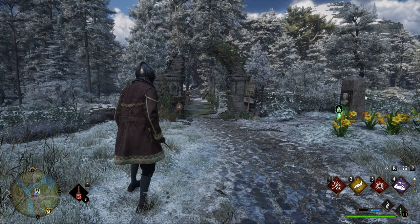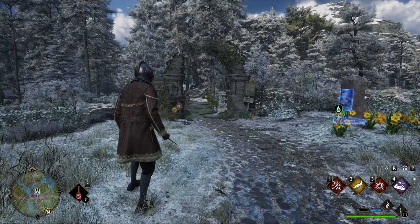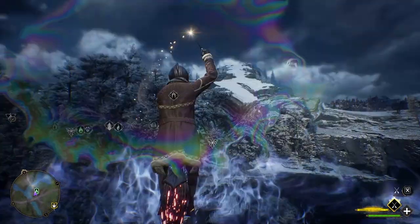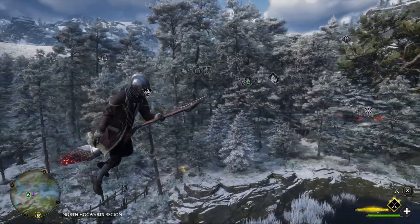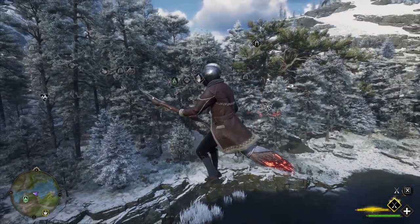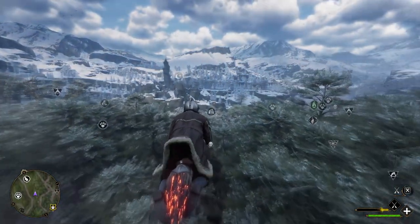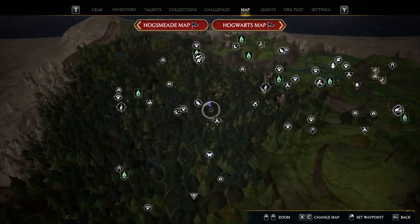Speaking of Revelio: every time you cast it while standing, you reveal all secrets and interactable objects around you, even behind walls. But if you cast it while mounted, you'll discover so much more in the distance — all points of interest will be highlighted, from enemy camps to Merlin trials, and you can even see enemies from a much greater distance. This is especially useful when traveling from A to B and wanting to reveal all points of interest in the area, as they'll all be added to your map.